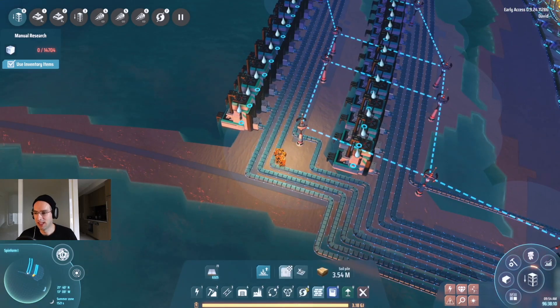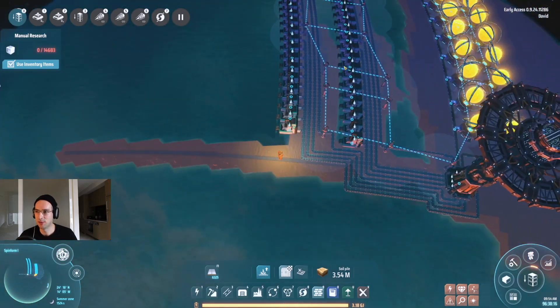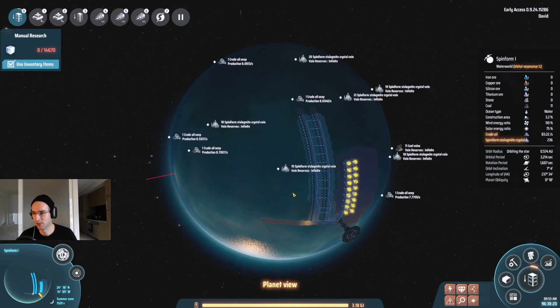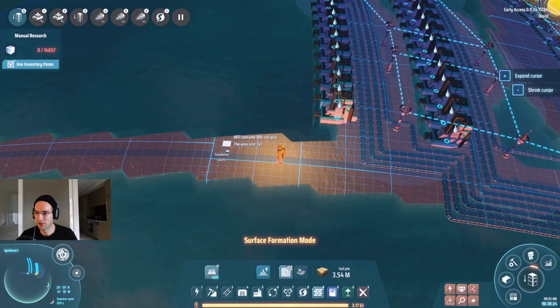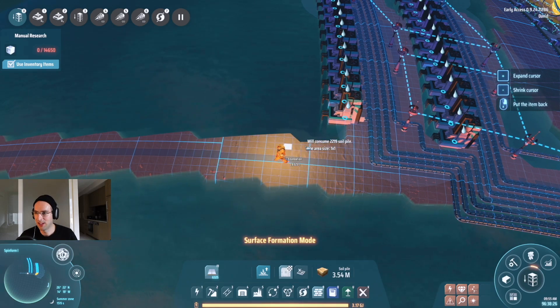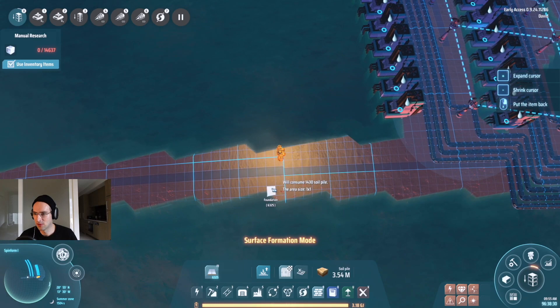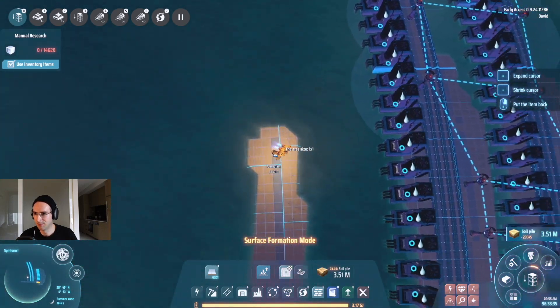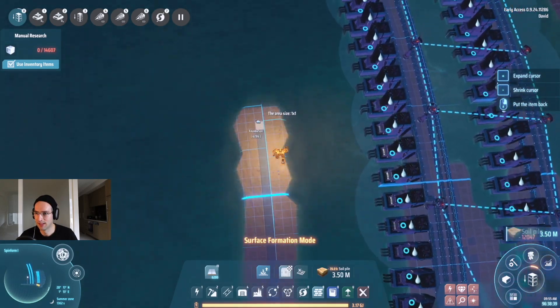Something to keep in mind is that you will need a huge amount of soil pile on these because it's very deep. The next step is to find an area like this that has lots of water in it, which is not going to be difficult to do. Then just make sure that the foundations are about one wide and try to line this up.